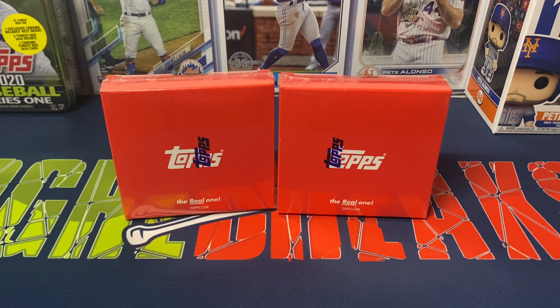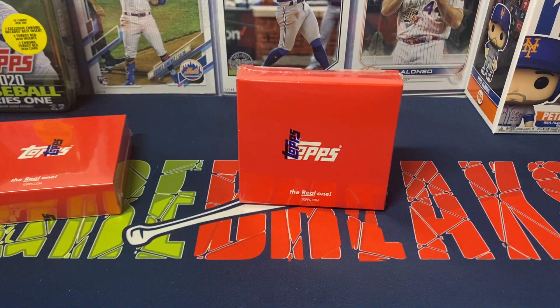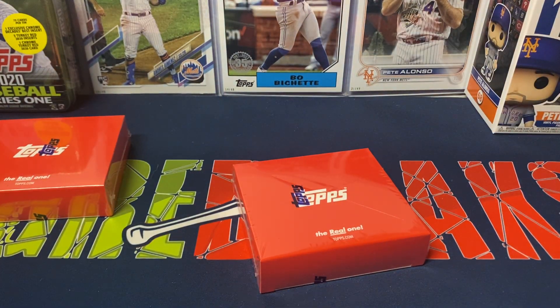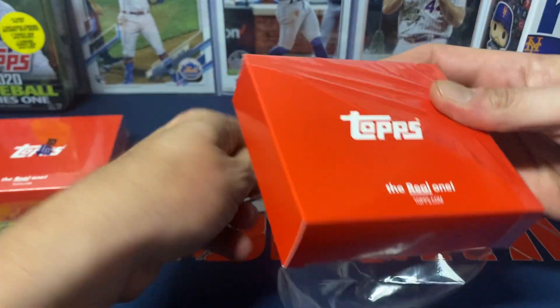I thought these were a fun rip. I enjoyed opening up the first two boxes. Felt like we did pretty good overall. I still want to be able to pull at least one of the Julios, the Wanders, or Bobby Witts. We did pull a Torkelson insert, which was nice, and also a nice image variation. Image variations are hard to come by — I'm guessing probably like one in 20 boxes, so definitely not easy.